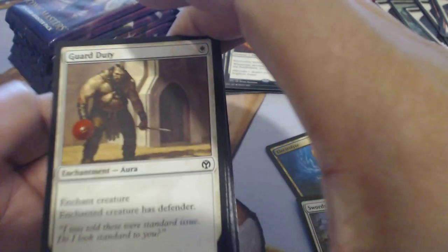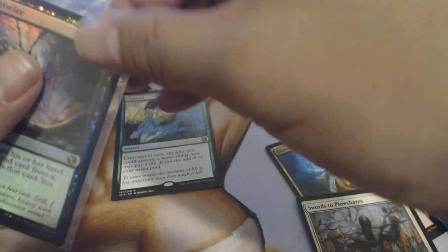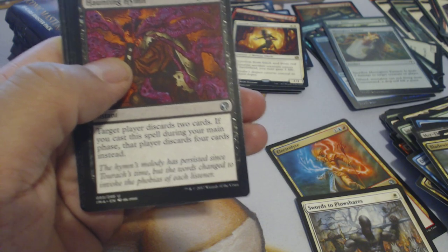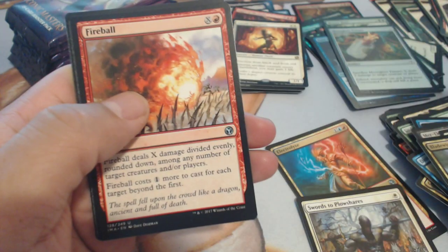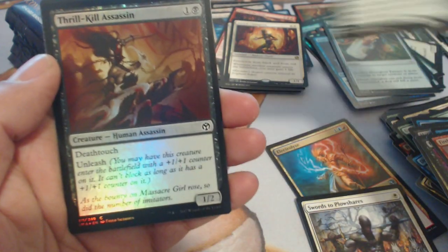Let's put this down real quick and put a sleeve on it. Then: Haunting Hymn, Condescend, Fireball, and Genesis Wave, with a foil Thrill-Kill Assassin.